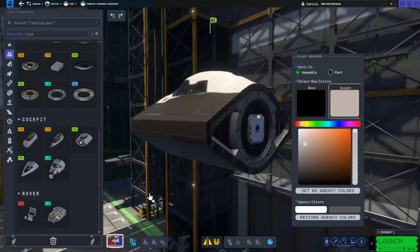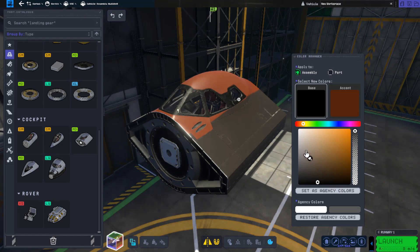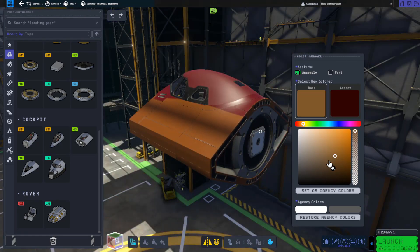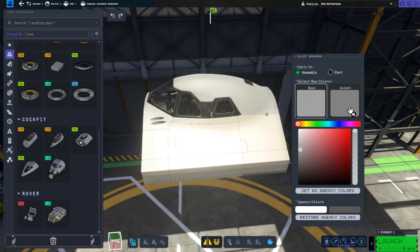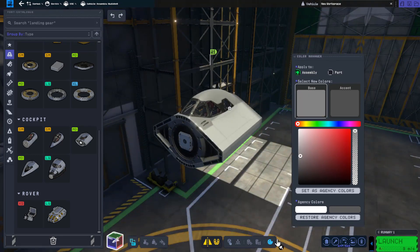Perhaps in a cargo bay or something of that nature — something that would allow me to have the Kraken drive but not have it so blatantly out in the open. Try to keep the cool factor in check.